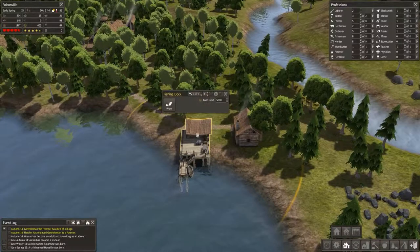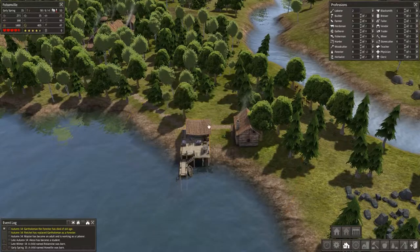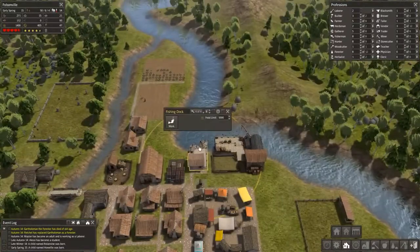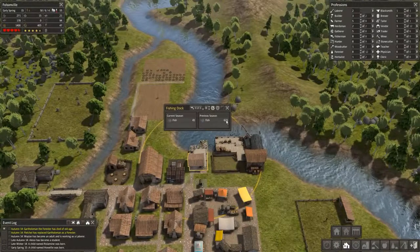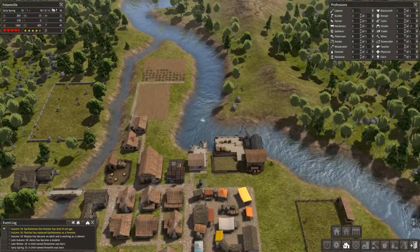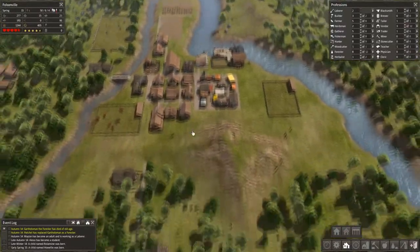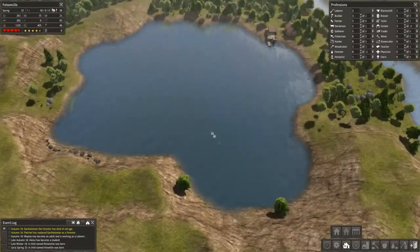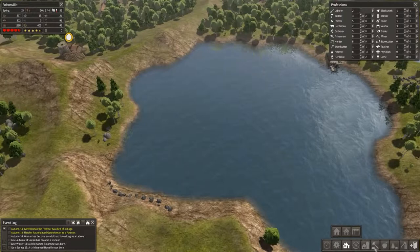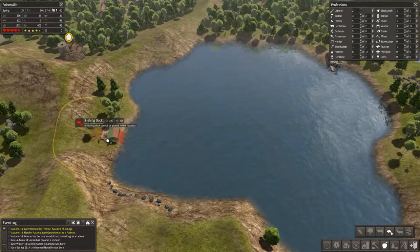Let's check on the fishing competition. Last year we produced 680 fish down here. What are they doing at the northern dock by comparison? They produced 623. Look at that — about 50 more fish down below than up here. That's good news because eventually I'm probably going to add a few more docks around this great big lake.